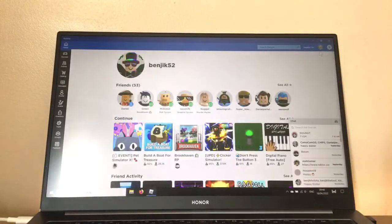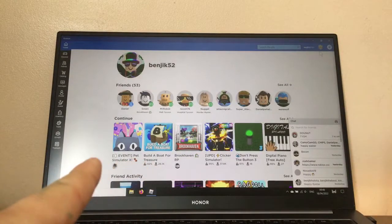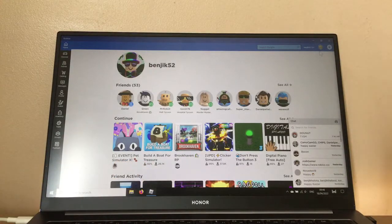Hi guys, welcome back to my channel. Today there's a new update in Pet Simulator X — I think it's the new Easter update. I can see a cat with ears, a bunny, and a dragon on the left.